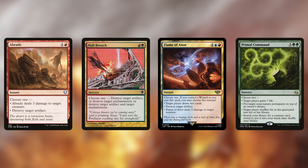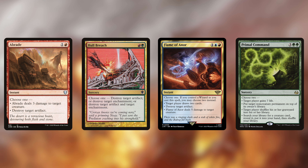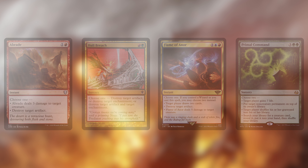For removal, we've got Abrade which can get rid of a small creature or an artifact. Hull Breach handles artifacts and enchantments. Flame of Anor is a really good piece printed recently, especially because our commander is a wizard, so we get to choose two modes between draw two cards, destroy an artifact, or five damage to a creature, likely removing it. Primal Command is one I used to run a lot more before the format sped up so much — I'd use this to tuck an opponent's commander back in the day — but tutoring out a creature can be useful here too. We can also choose two modes with this one, and the more modes we get the better in this deck.